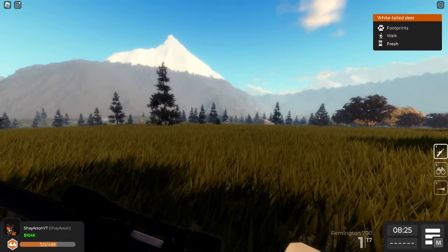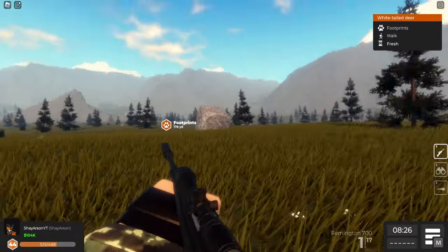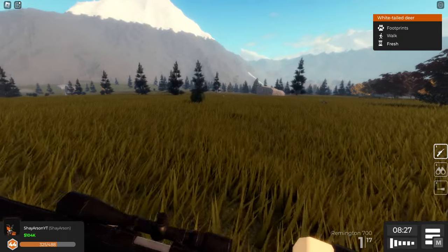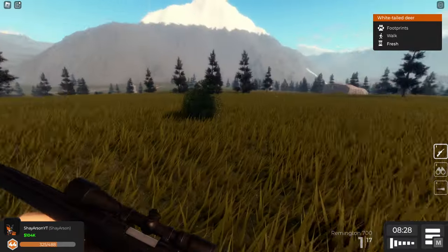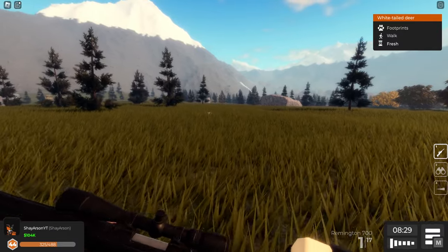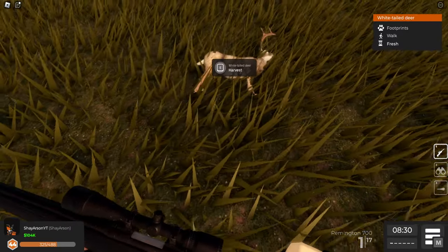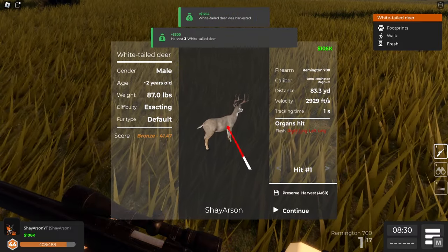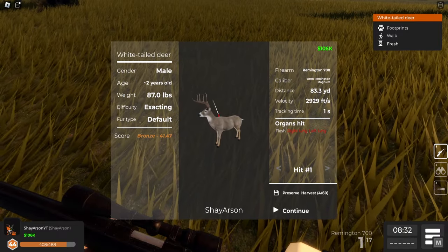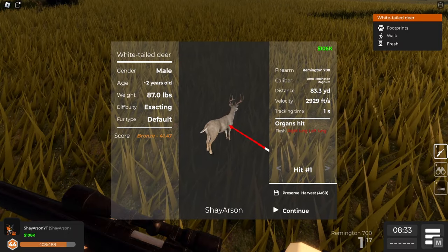That might have been my perfect shot I have ever made in this game, because he was standing still and I had a perfect visual of his lung — his right lung, to be exact. We're going to go ahead and claim him. A bronze! I actually hit his right and left lung, so the bullet went through his entire body. He was staying super still. It went through some flesh, his right lung, and his left lung. That was a perfect shot — it doesn't get any better than that.